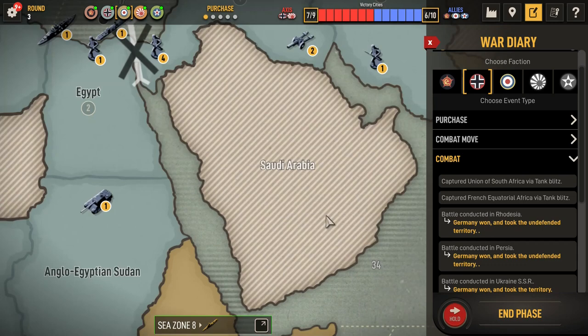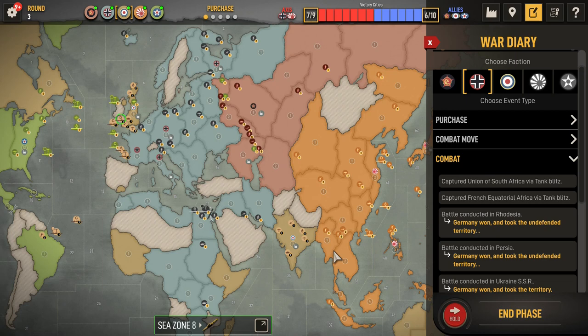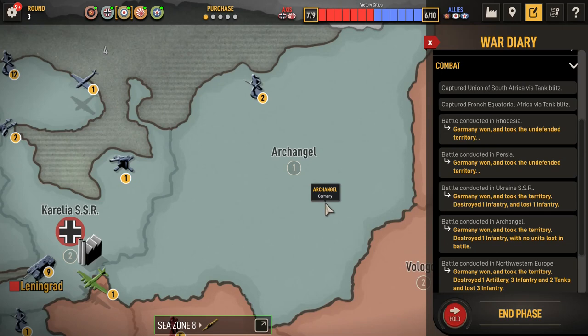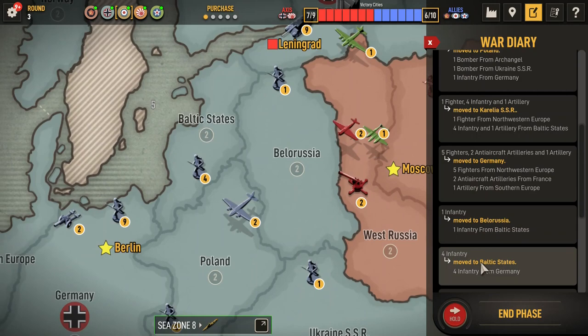He also took Persia. We're going to have to decide — having Burma might not make a difference, but we don't want him stacking up Burma either. So that's a little bit of a pain. He also took Archangel with two infantry. That's a little bit of a pain too. Took Ukraine, Northwest Europe. Then non-coms: Poland, Karelia, Germany, Belorussia, Baltic States, Transgeorgian, Egypt.